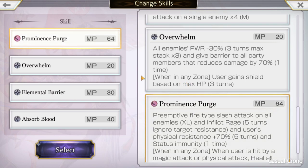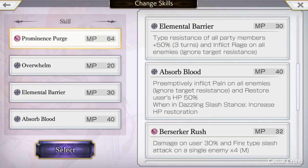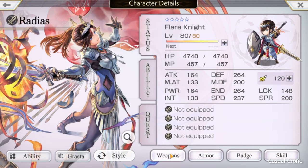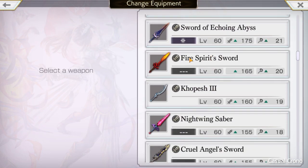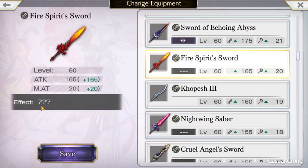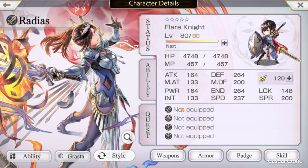She does have a third ability called Chivalry that doesn't show up here because it's her default attack. If you give her something like a Fire Sword or the Fire Spirit Sword — if it's upgraded at all — it will change the basic attack to something else and she will lose Chivalry. So if you're not seeing Chivalry appear in fights, double check to make sure your gear is not overriding it.